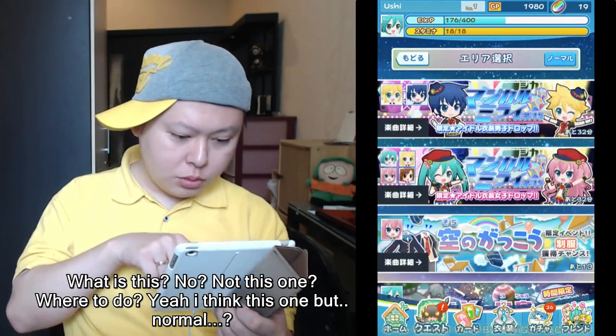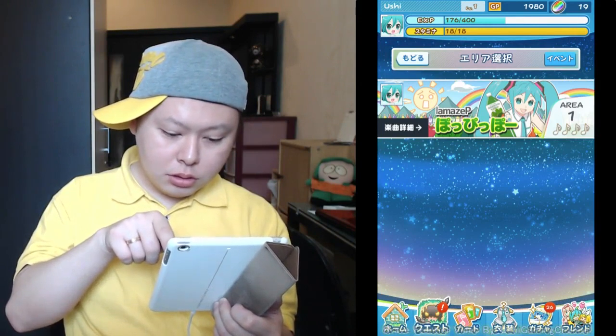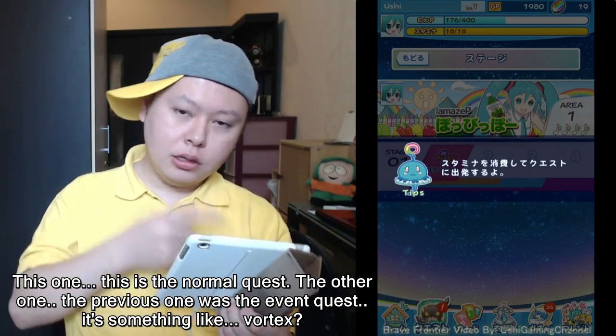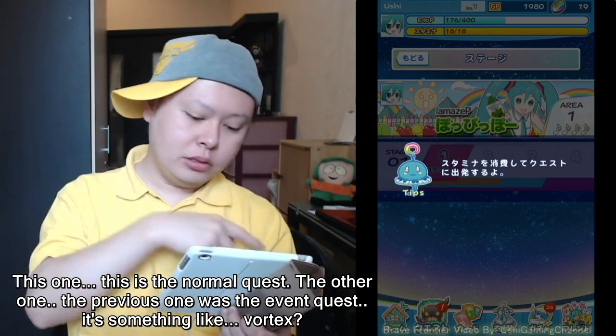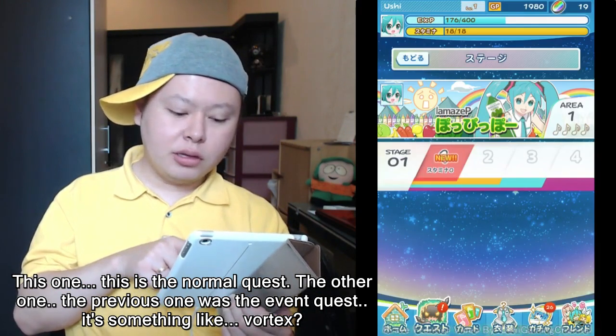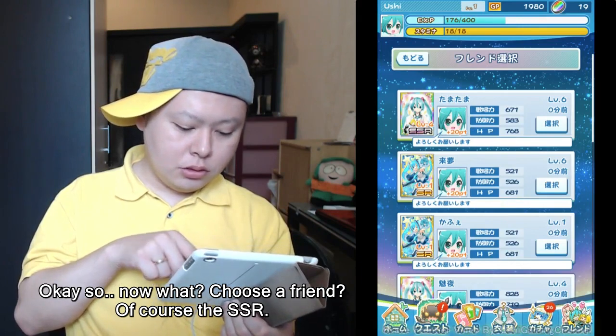I think this is the normal quest. The other one — the previous one — was the event quest, something like a Vortex quest. So let's choose a friend — of course the SSR one.